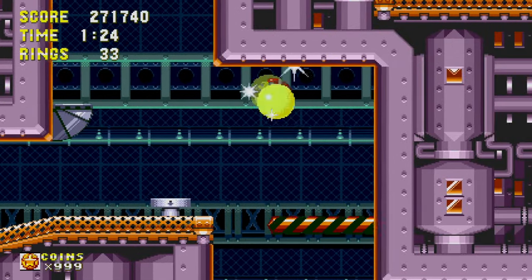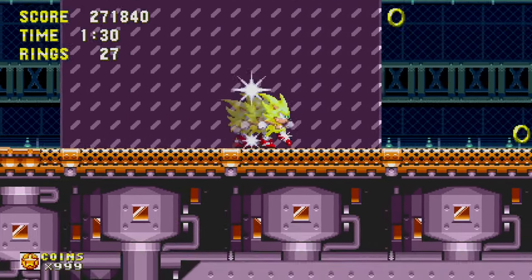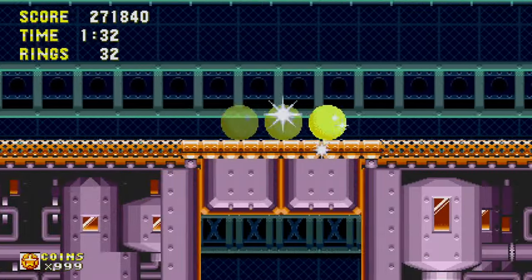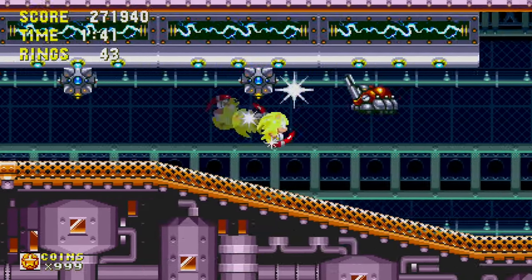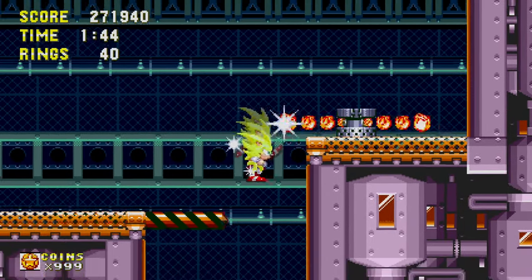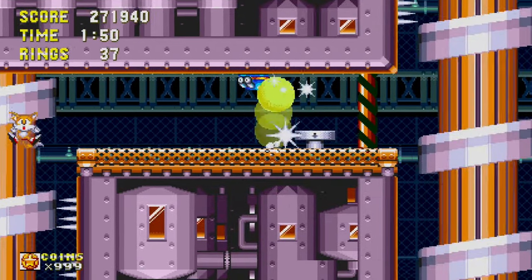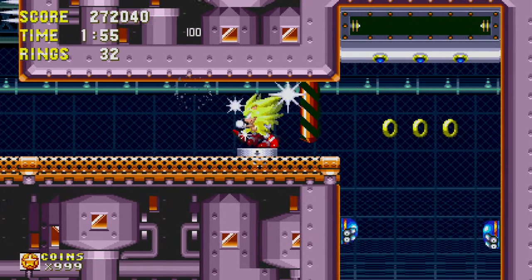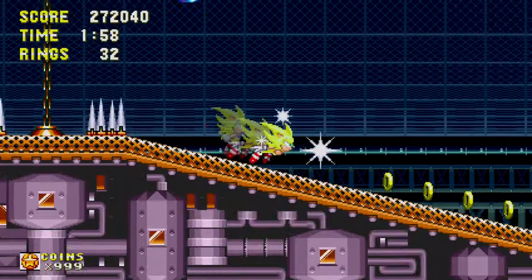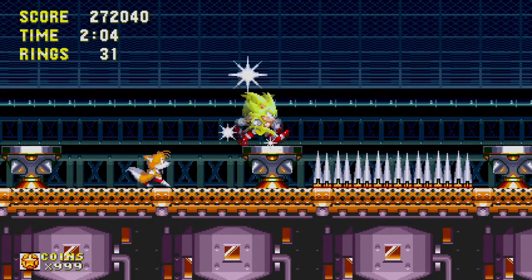One thing that I probably should have referenced in a previous episode is during the Carnival level from Sonic 3 — there's this barrel. It's a very infamous barrel because it has a specific mechanic where you're supposed to stand on top of it and repeatedly press up and down to make it move. It's not very well explained, so a lot of people got stuck on it and didn't know how to progress. It became very infamous — it became a meme. I think Sega even made an official coffee mug with the barrel's design on it.